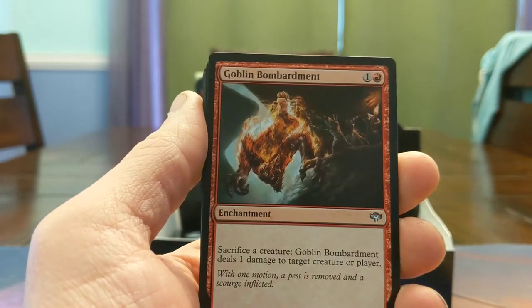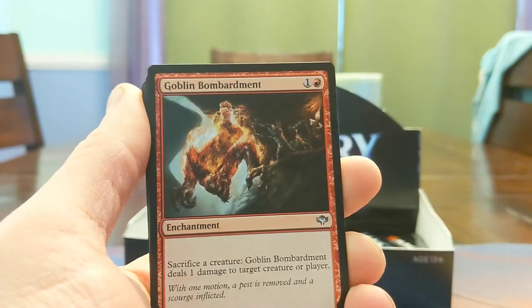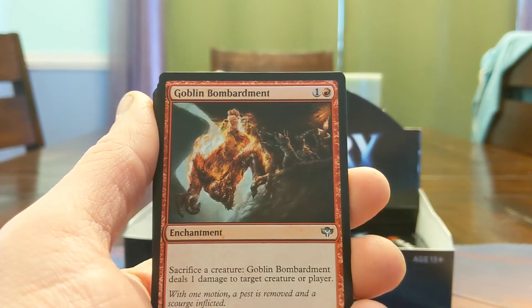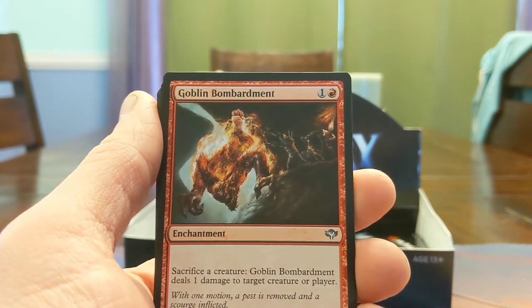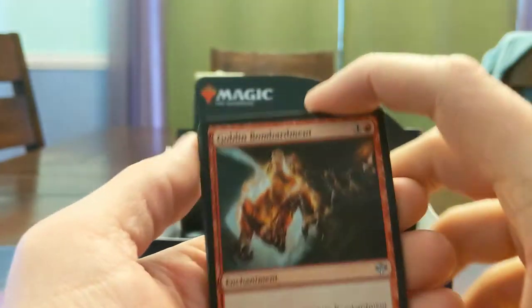Goblin Bombardment! Check out that beastly art! Oh, I love me some Goblin Bombardment. Now I've got another one and I don't even think this is a cheap card. Market price on a Tempest Goblin Bombardment is seven bucks. Yee-haw! That's a winner.